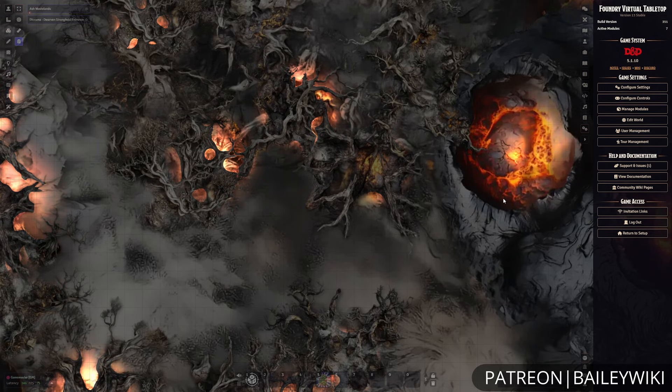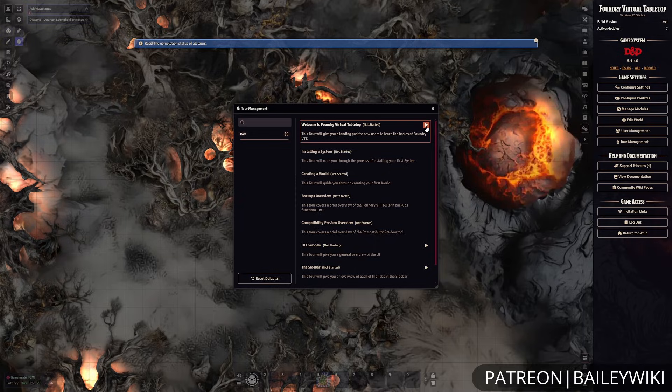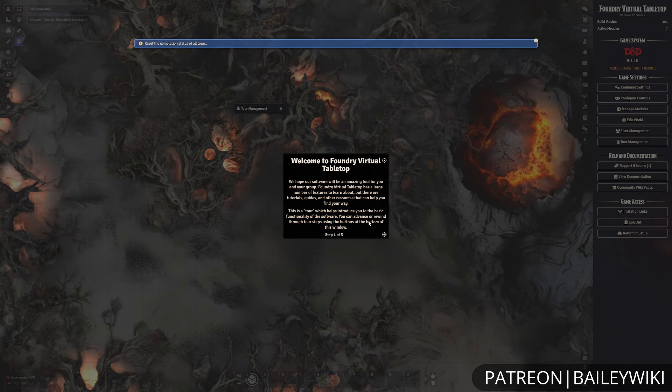Then finally, we have our settings with a lot of different settings aspects. Within those, we want to talk about tour management. Foundry has a nice feature where there are these tours or tutorials that you can use this reset defaults to reset the progress for all of.